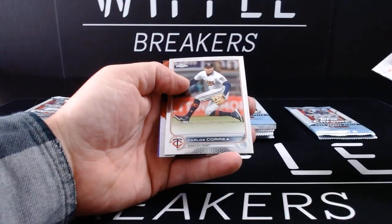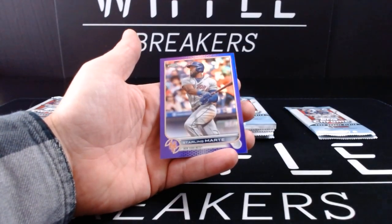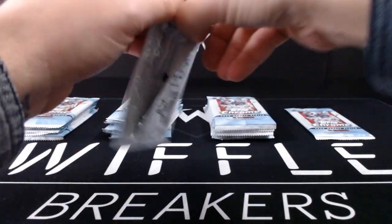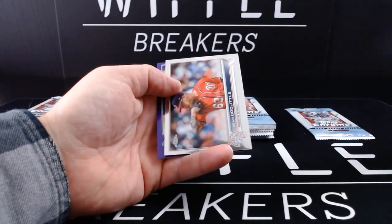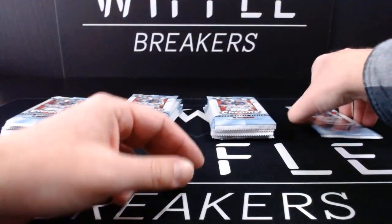Jeremy Peña debut, Carlos Correa, Jordan Alvarez Generation Now, and Starling Marte on your purple. Next pack: Rylan Bannon, Jose Miranda debut, Sean Doolittle, and Rymel Tapia purple.